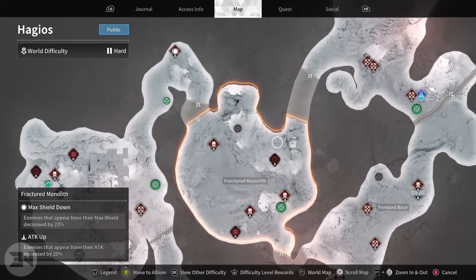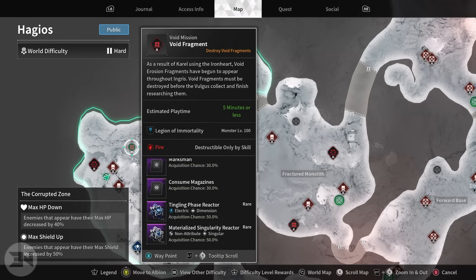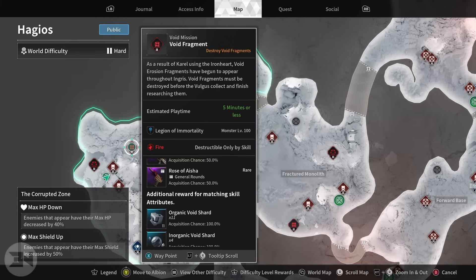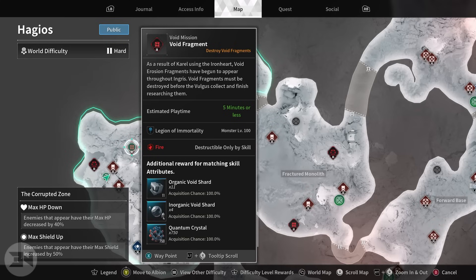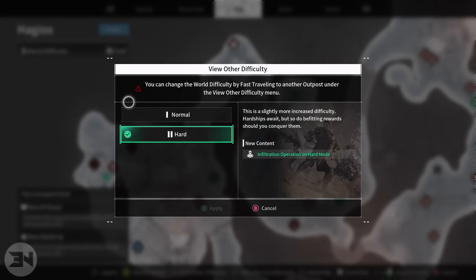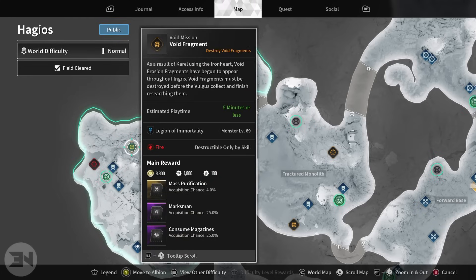Now, how do you get those void shards? You go to a void fragment mission and use whatever element type it reads - so if it says fire, you use that element to destroy the tower, and you fight waves of enemies. If I do this one here, I get organic void shards times 11 and inorganic void shards times 4, 100% of the time on hard. If you go over to normal, the rewards are dramatically lower - organic void shards times 4 and inorganic times 1.